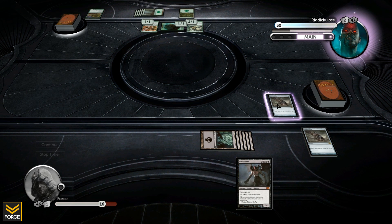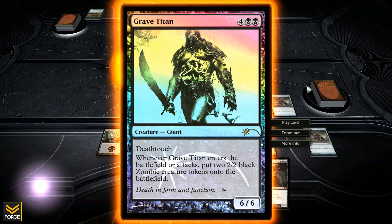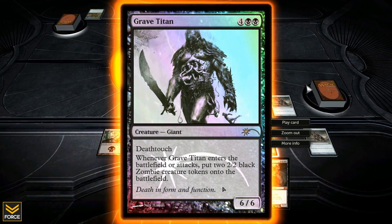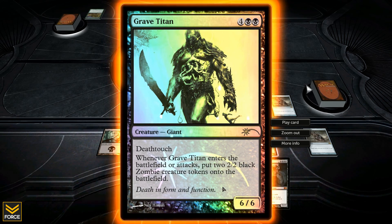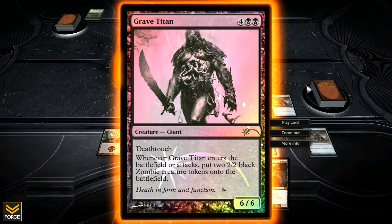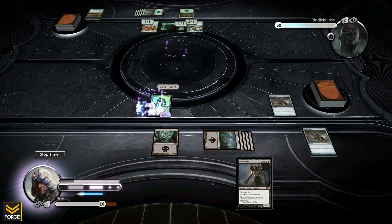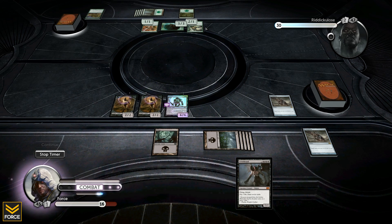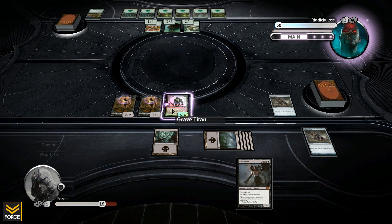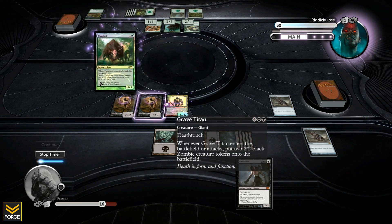I can't play Grizzlebrand unless I draw into another swamp. But whatever - I just drew into something equally awesome. Check this out: Grave Titan, six six deathtouch. Anything it touches dies, and when it comes into play or attacks I get to put two two two black zombie tokens into play. Comes into play - bam, two two two zombies just like that. I put one card on the board and suddenly I've got an army.